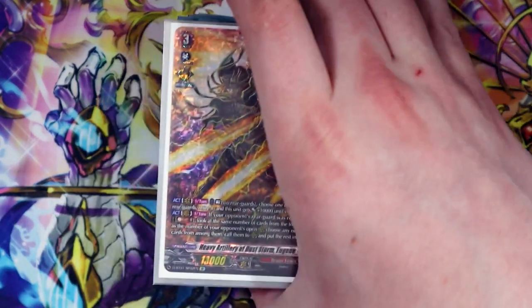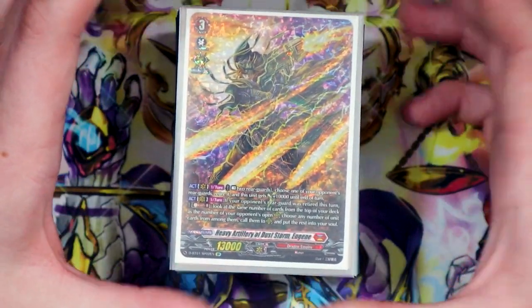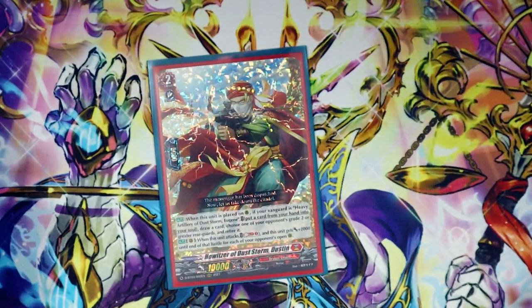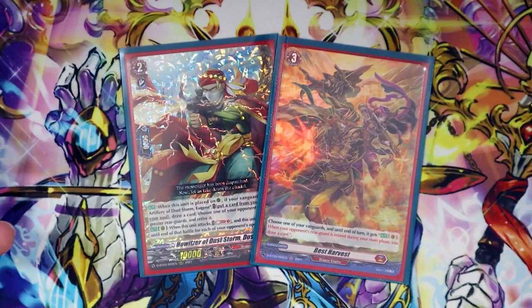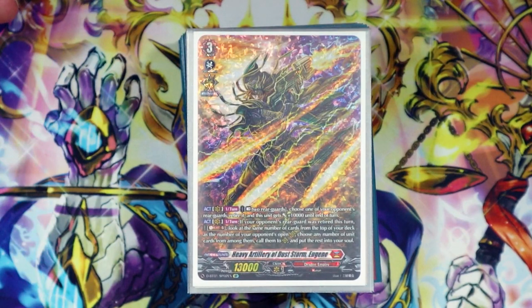That's pretty much it for the deck profile — thank you guys so much for watching. Hoping to get some games in with Eugene in the near future. We tried to film a Eugene game and it was really fun but the camera ended up dying, so we weren't able to get it in — but maybe in the near future we'll get an Eugene game for you guys. This deck is really wacky and fun. Dustin is the MVP and makes the deck a lot easier to retire things and fill your soul without feeling punished. Best Harvest is the best card. If you don't have a Eugene deck and want a fun, cheap deck that blows up your opponent's board — like the good old Narukami Kagero days — get yourself a Eugene deck. Leave comments, questions or concerns below, leave a like if it helps the channel, and I'll see you on the next one!